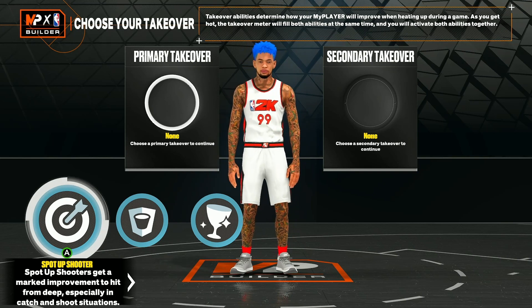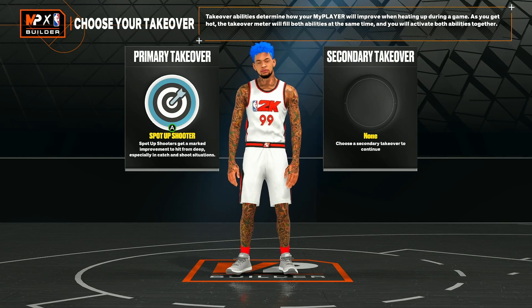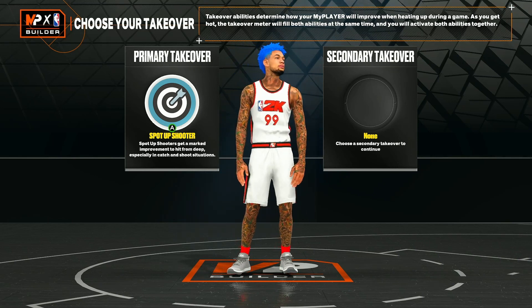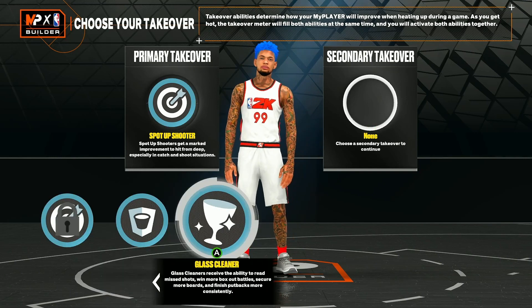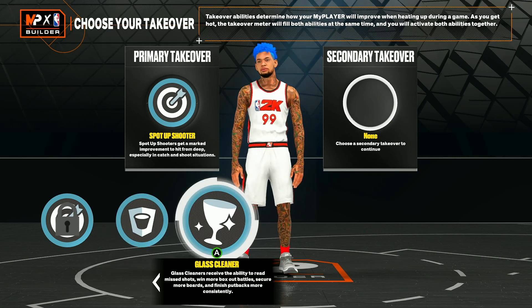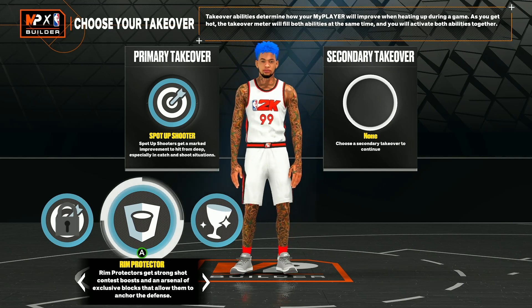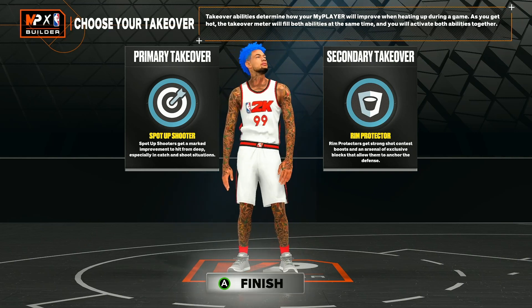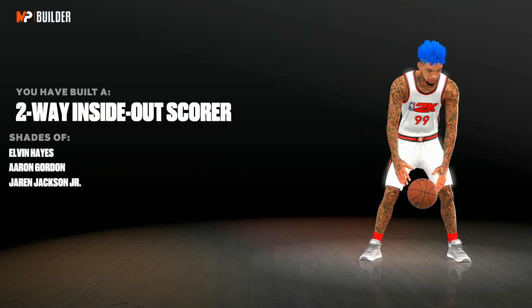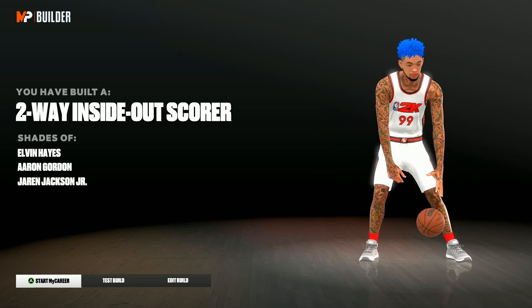For our primary takeover I definitely recommend Spot Up Shooter — that way you don't miss any shots once you have takeover activated. Spot Up Shooter has been one of the best takeovers in any year of 2K. Then after that you can choose between Rim Take and Glass Take — in my opinion Rim Take is the better one, especially once you have two takeovers on one build, but you can go with Glass Take if you want to be snagging rebounds over anybody. And there we have it — the Two-Way Inside Out Scorer with shades of Aaron Gordon and Jaren Jackson Jr.